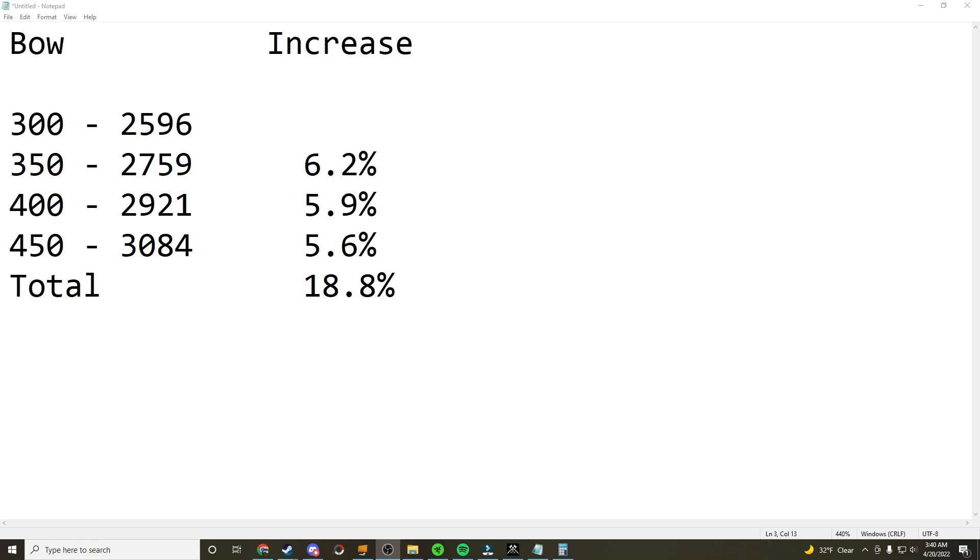Here are the numbers for the bow. Our baseline at 300 dexterity was 2596. Going to 350 gave approximately a 6.2% increase. All these numbers are rounded, so if you don't get the exact figures just know that. At 400 we got an additional 5.9% increase, and at 450 we got an additional 5.6% increase.